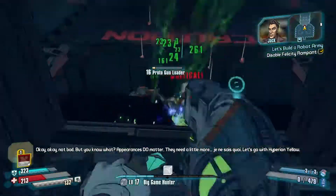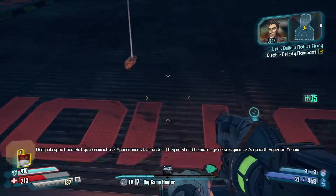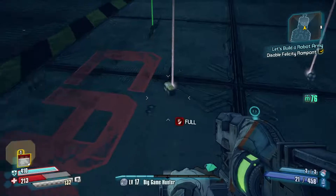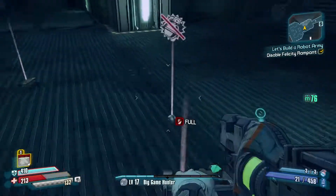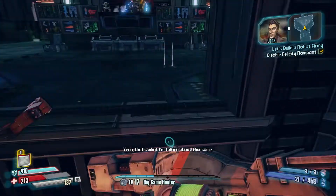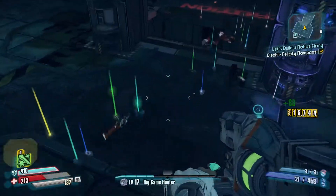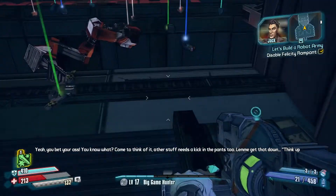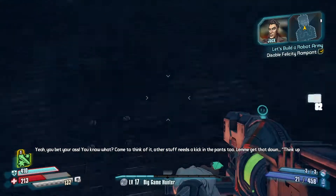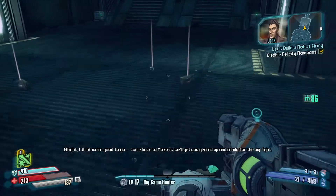Okay, okay. Not bad. But you know what? Appearances do matter. They need a little more je ne sais quoi! Let's go with Hyperion Yellow. Yes, sir! Yeah, that's what I'm talking about. Awesome. Should I go ahead and start creating more? Yeah, you bet your ass. Come to think of it, other stuff needs a kick in the pants too — think up awesome new names and colors for Hyperion weapons. Alright, I think we're good to go.